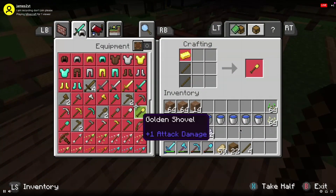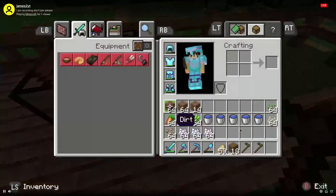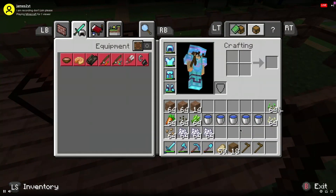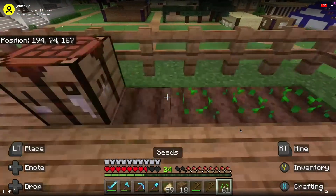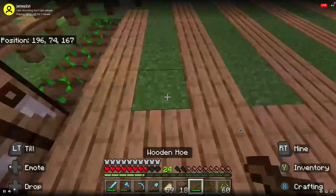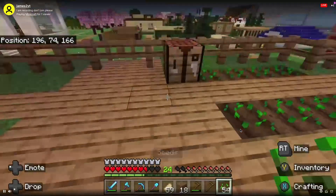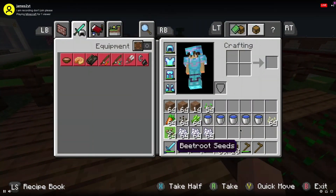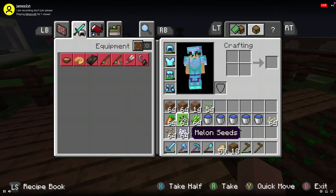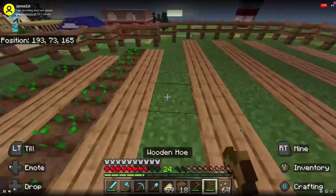I'm going to make two rows. The first one I want to be wheat — we can use the majority of these materials for wheat and then let that grow. Next will be beetroot herb seeds.